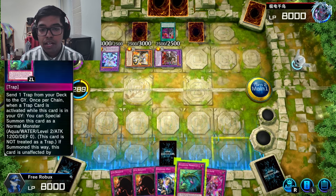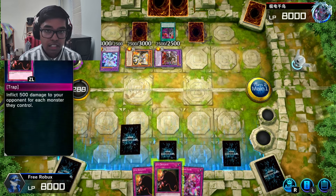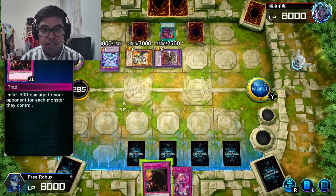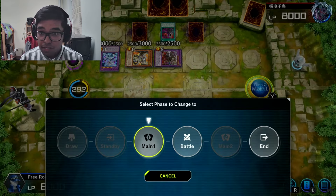I'm going to use a Transaction Rollback just in case. We're just setting all our backrow. Hopefully they don't have, like, Harpy's Feather Duster or something — I forgot what the card is called.